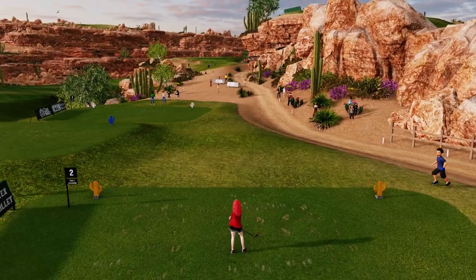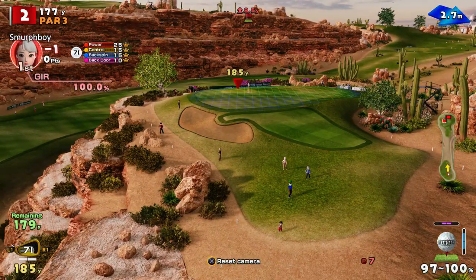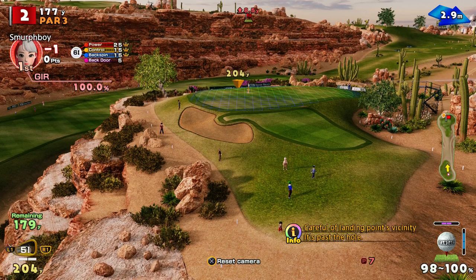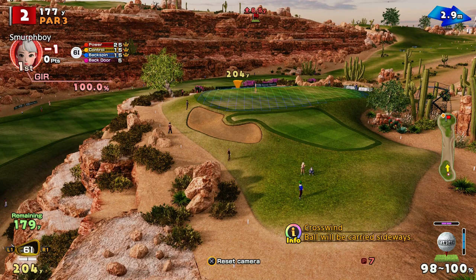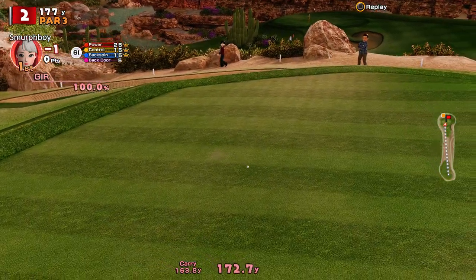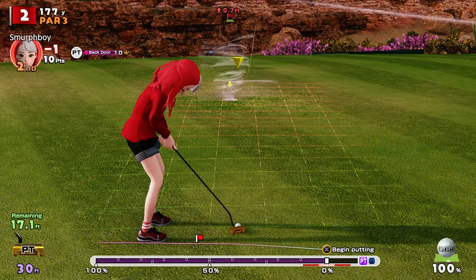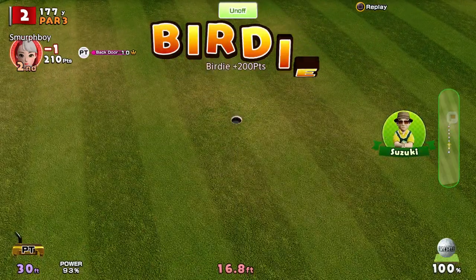I've not played this before, evidently. Hole 2 is a par 3. Bit of wind, uphill. I might go 6 iron because I think with the hill I might just need a little bit more mustard on it. I just got on the fringe at the front — it did need a bit more pace. It's a birdie putt — makes putting much simpler. Birdie, birdie start. Par 5 to come.